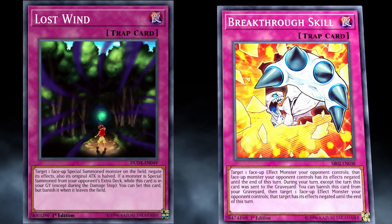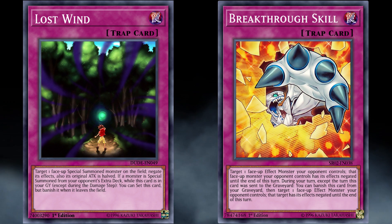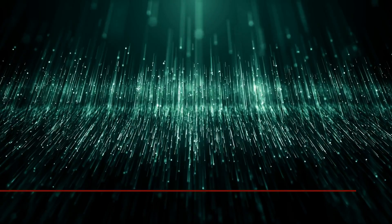I should also mention Breakthrough Skill, which has the ability to negate the effects of one of your opponent's monsters until the end of the turn, and also a graveyard effect to do the same thing but only during your turn, by banishing itself from the graveyard. It's also a good negate from the graveyard, but Lost Wind's is very similar, and I don't think Breakthrough Skill is that much better — or better at all — so I thought I would just mention the spot alongside Titanocider.